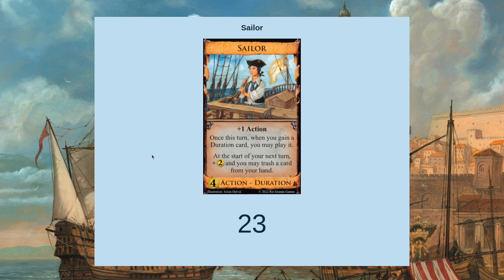The other part of Sailor is that when you gain a duration card, you may play it immediately — and the duration card that's always present in Sailor games happens to be Sailor itself. Early in the game this can make things very uneven, because one player might draw Sailor with four coins and the other won't. The player who draws it with four coins gets to buy another Sailor and trash two cards, leaving the other player stuck only trashing one, which can put them behind.